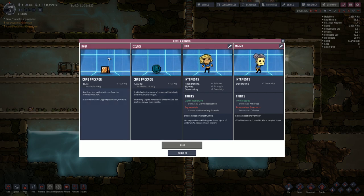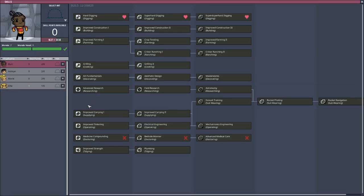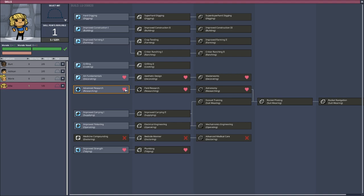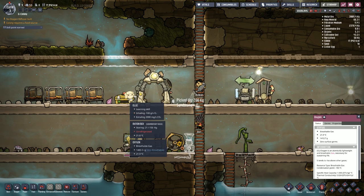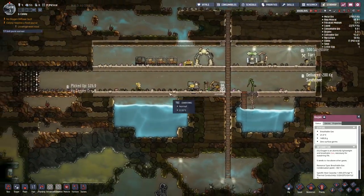We do have another printable so let's have a quick look. We have rust as a care package, an ox light as a care package, and Ellie as a duplicant. She has creativity, science, strength, and creativity — that's actually not a bad one. We'll print her out, welcome Ellie. She comes with a skill point, and all those with a heart icon means they gain some morale when they pick that skill up. We'll go with extra research, since we are using the research station.